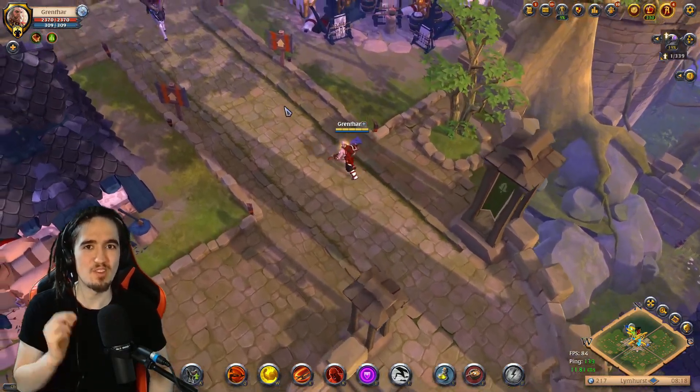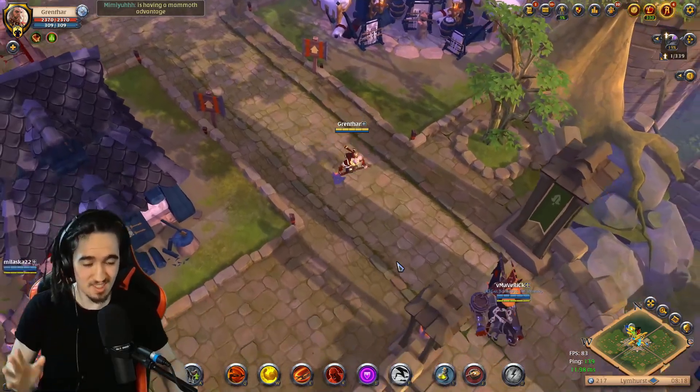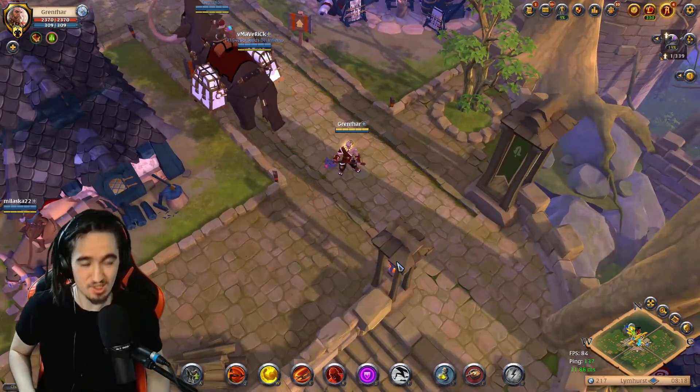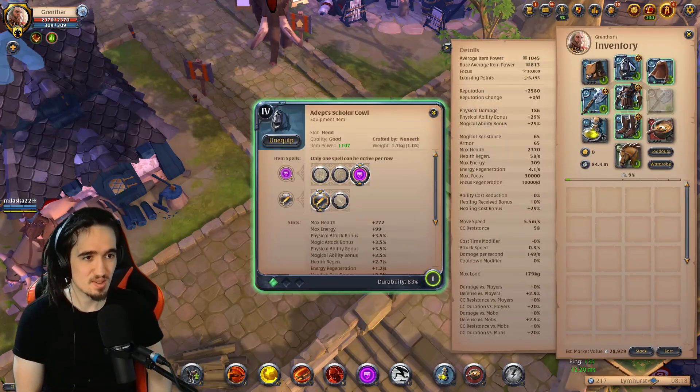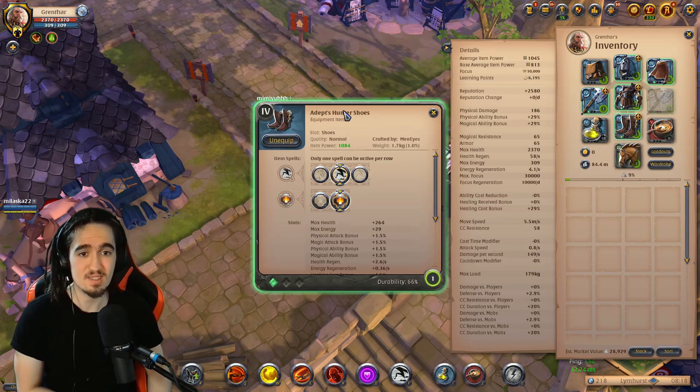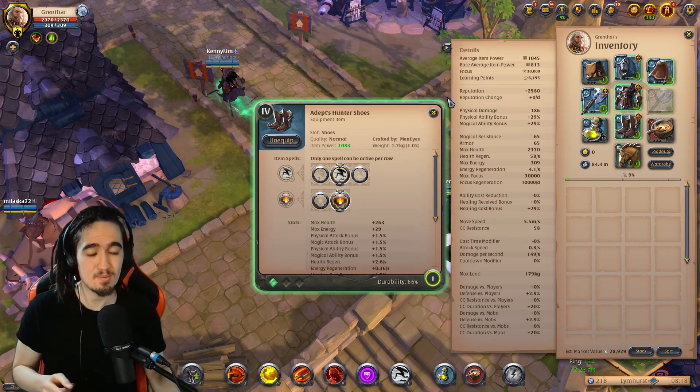Alright y'all, let me show you one of my favorite PvE builds. Honestly, this is incredibly good and you will fall in love with it as well. It goes like this: Skolacow, third spell, first passive. Mercenary Jacket, third spell, first passive. Hunter Shoes, second spell, second passive.